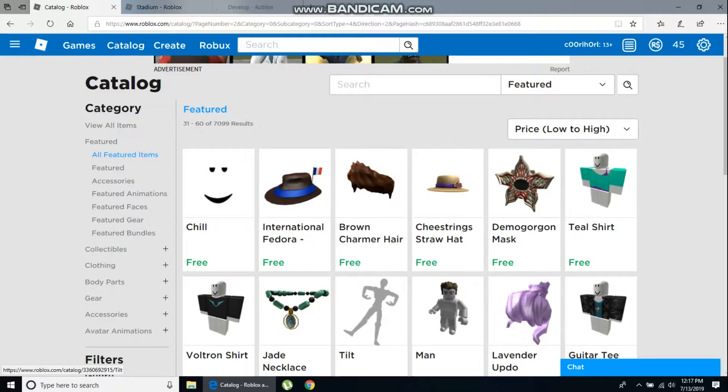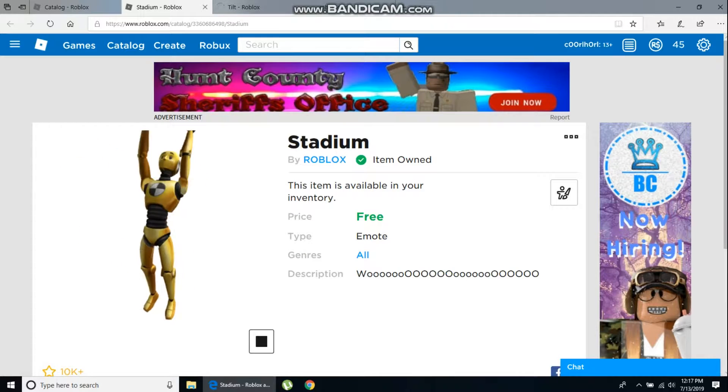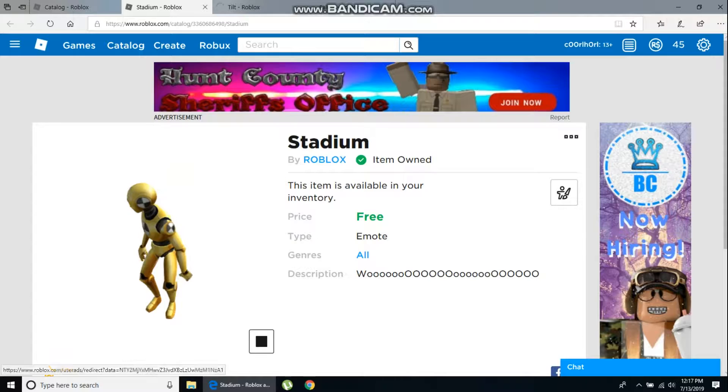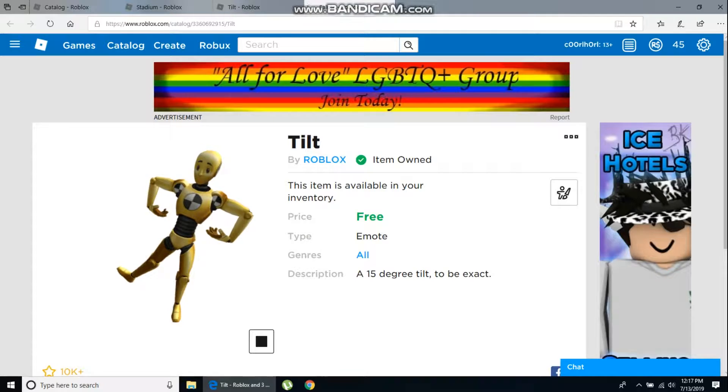I've already gotten these emotes. This is Stadium — this is how it works. Let the Tilt load — this is how the Tilt works. And this is how the Salute one works.